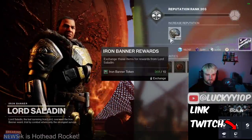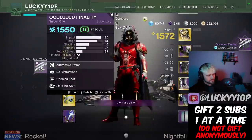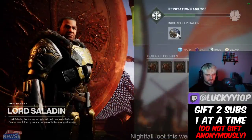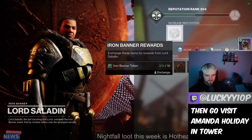We'll go ahead and turn in all the rest of these tokens. The Occluded Finality — let's see what roll we get. Got no distractions and opening shot — close but no cigar. We want snapshot and opening shot for that one. Got a cloak, what's up next?